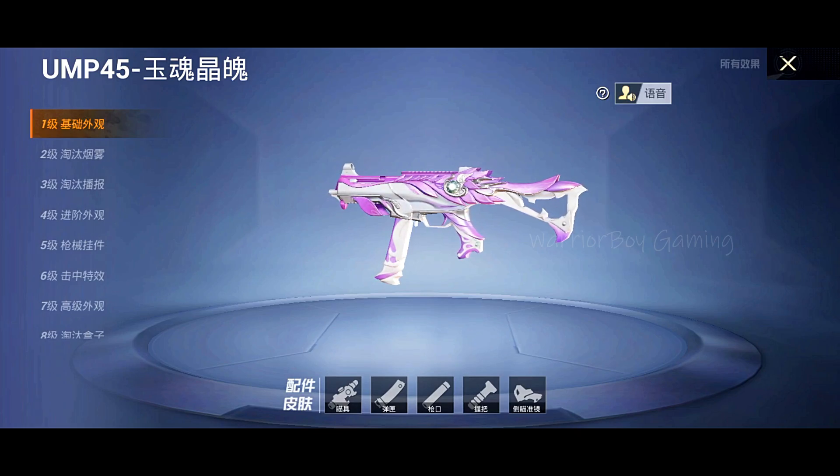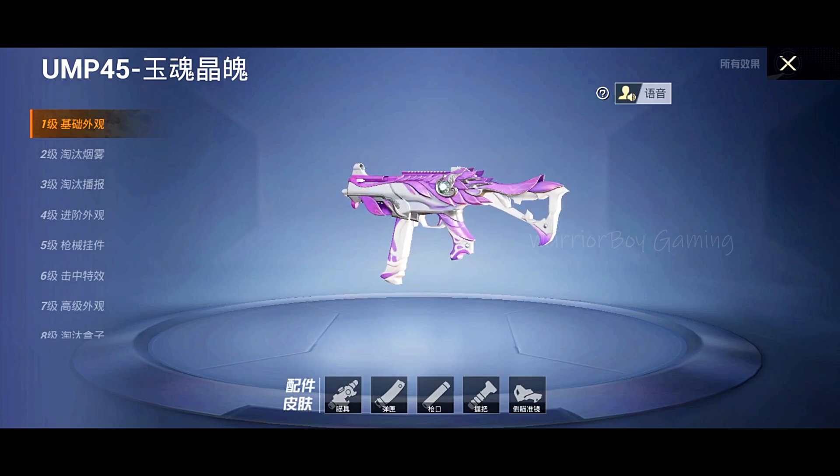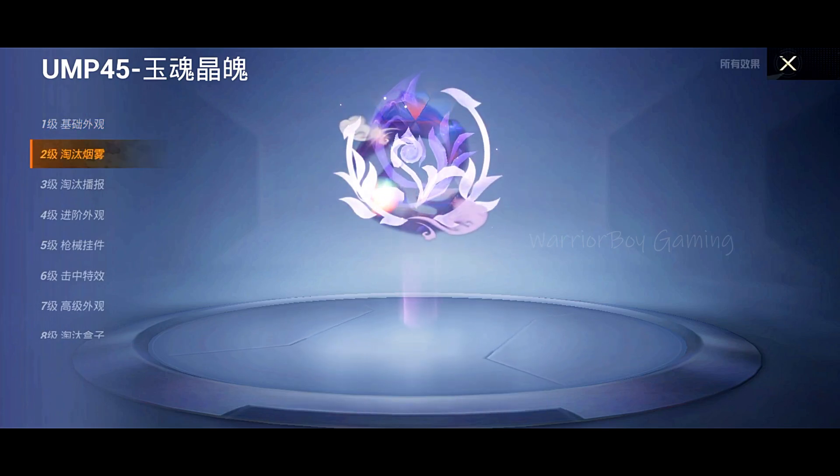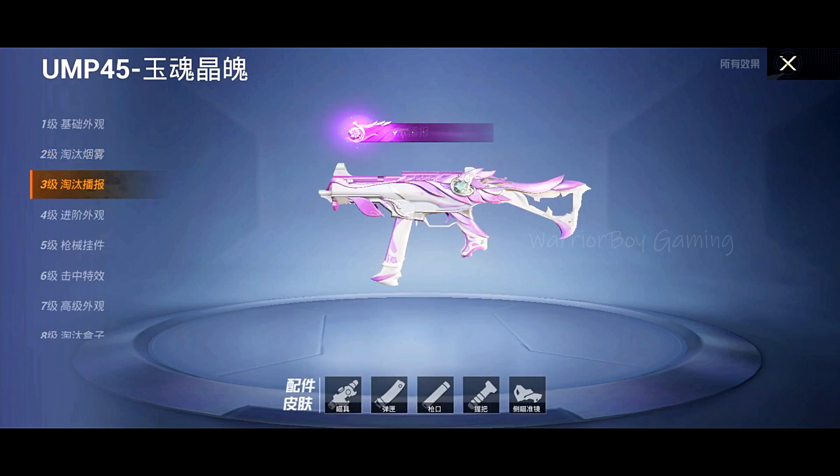Let's see the emote. It's a crystal jet — this is a crystal. It's a crystal. Light pink, and this is a light purple, and white color. This one is a killer — this is the kill message, this is the elimination of the sword.